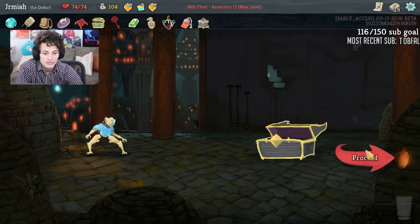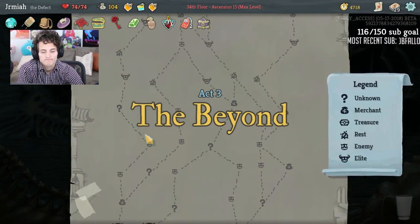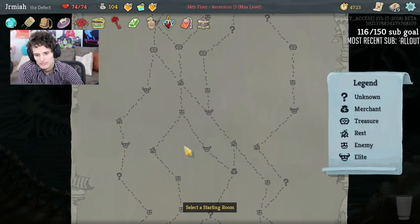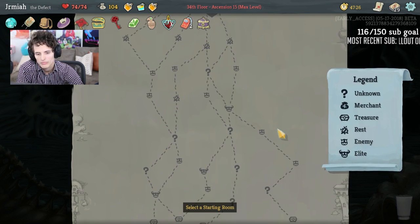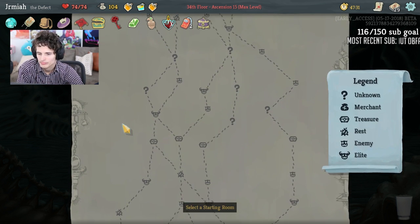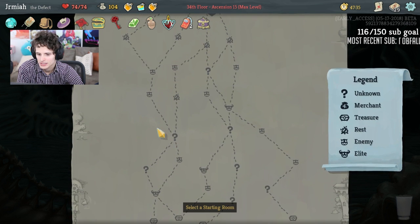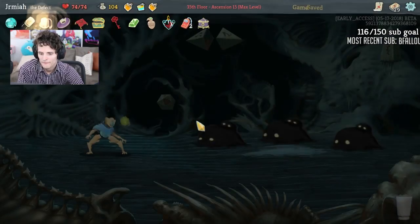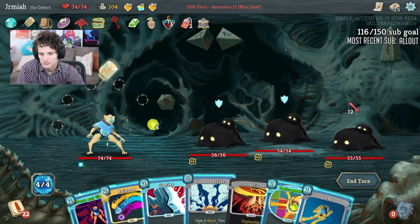We got Consume — fantastic with the Runic Capacitor even though we've been using all the orb slots. Hello World — I don't like it. We're gonna remove it. Force Field, Beam Cell is really nice — we're going to upgrade the Beam Cell. Keep in mind we also have Apotheosis. Not sure I feel too happy about that outcome. It looks like there are some forced elites — this is the best path regardless.